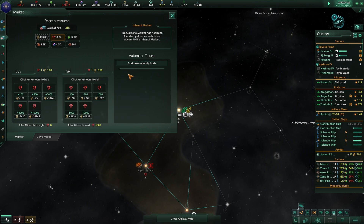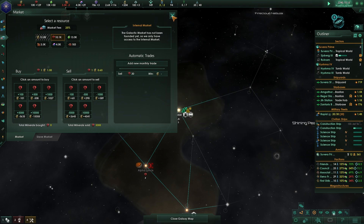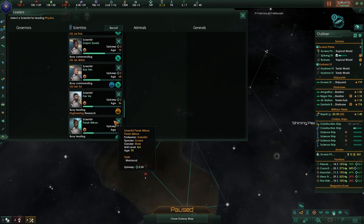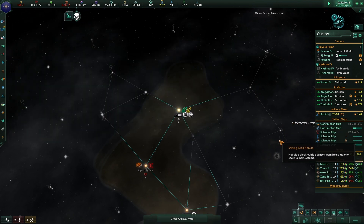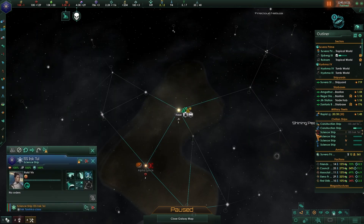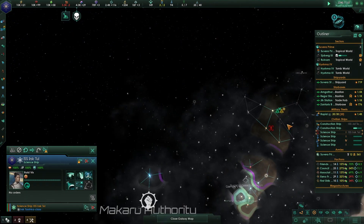Let's add a new monthly mineral trade - sell a little bit every month. A research scientist died - our fusion person is gone. All we have is a commander with some computer speed stuff. You're busy leading society research, so this science ship here is going to get a new leader with leader experience gain.